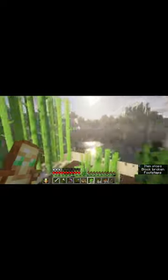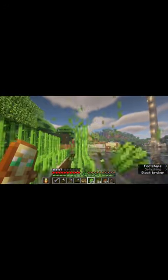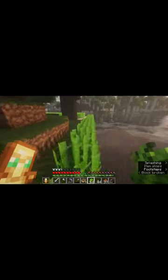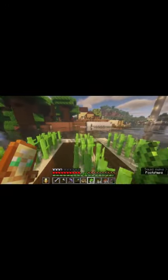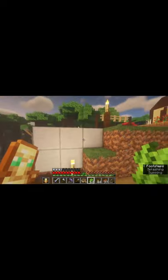Hello, just here collecting some sugarcane. After we're done, we're probably going to go ahead and put that into our chest for our shopping cart, so that next time we go into town for the camp we can collect some emeralds — that's what we really use around here. Anyway, we're going to take this and turn it into paper.